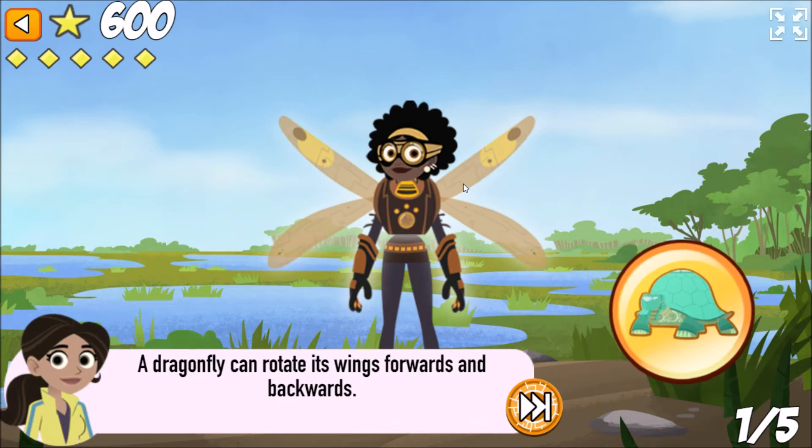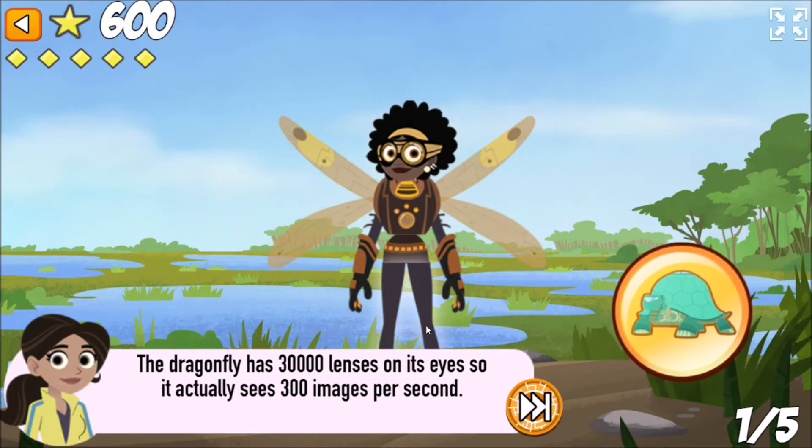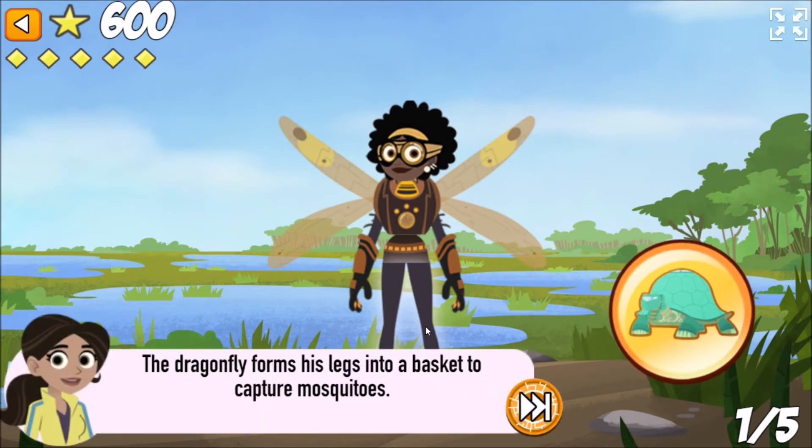A dragonfly can rotate its wings forward and backwards. The dragonfly has 30,000 lenses on its eyes, so it actually sees 300 images per second. The dragonfly forms his legs into a basket to capture mosquitoes.